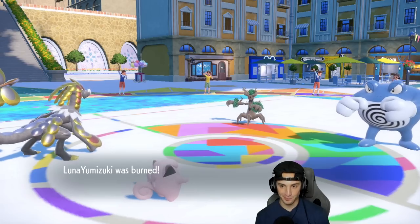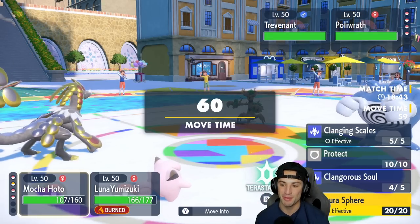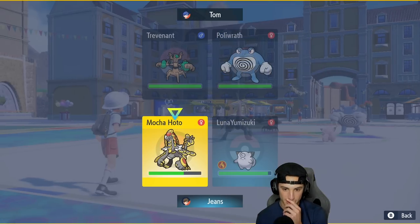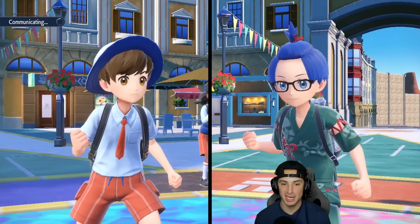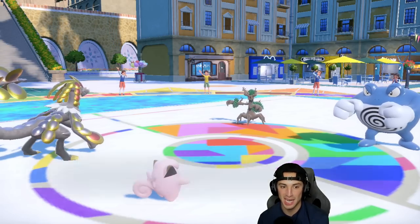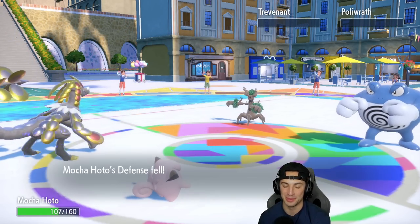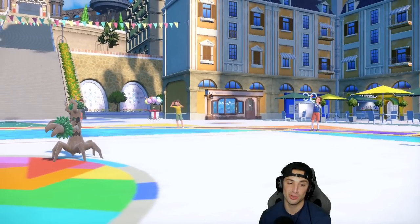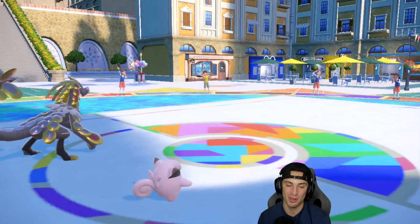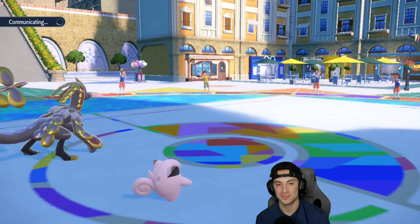Now I go for Clanging Scales and on top of that Helping Hand rather than Follow Me — I want to maximize damage. Helping Hand gives the 1.3x multiplier and Clanging Scales is a double-hitting move. Double KO! Great call going for Helping Hand over Follow Me. Trevenant goes down, Polywrath goes down, and Kommo-o is just lighting it up. Opponent sends out Bellibolt and Mamoswine.